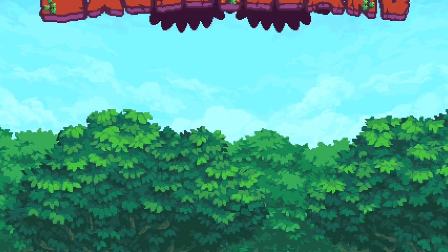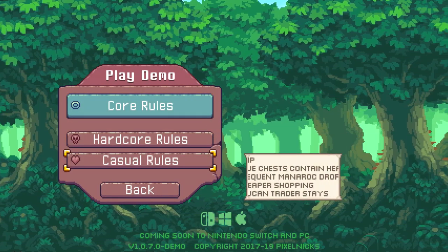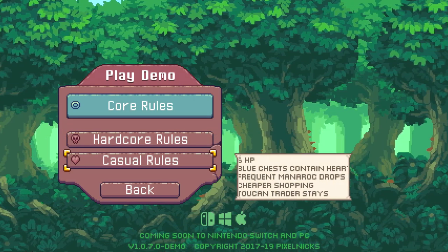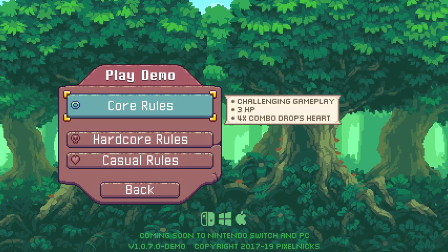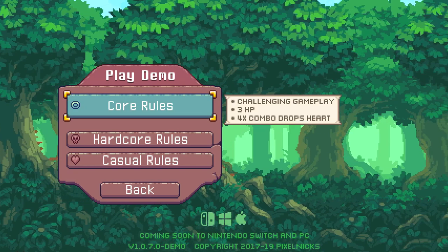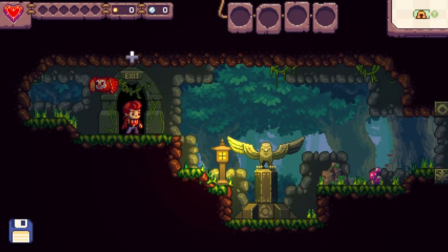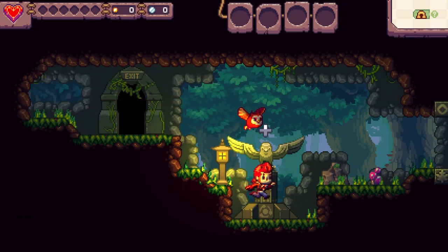Hey guys, today we're trying out the demo for Eagle Island. If you like what you see here, you can play the demo right now for free - it's just on the Steam page, right there hanging out. Let's see here: casual rules, hardcore rules, none-core rules. Challenging gameplay: 3 HP, 4-times combo drops a heart. Nice little art style.